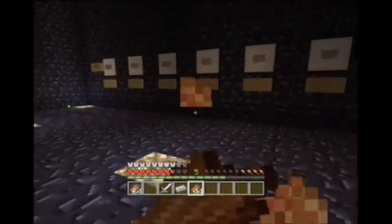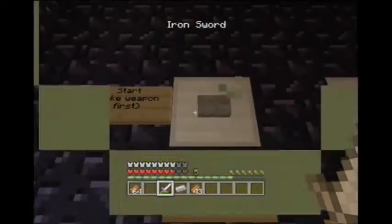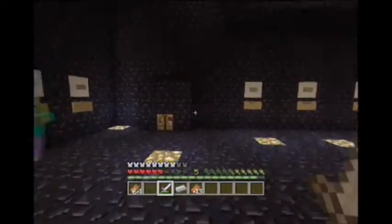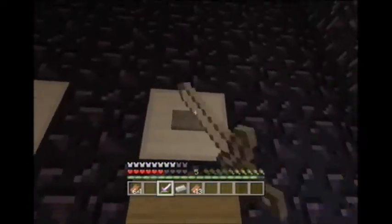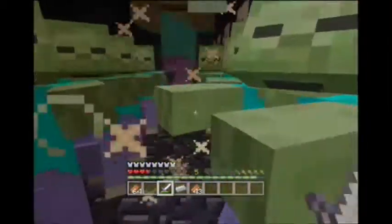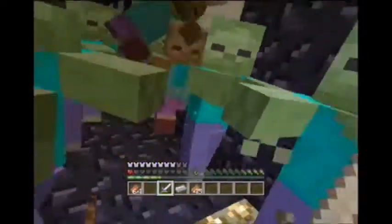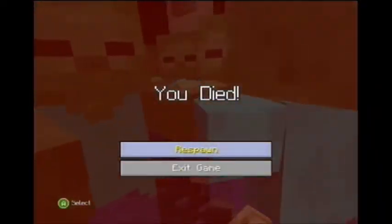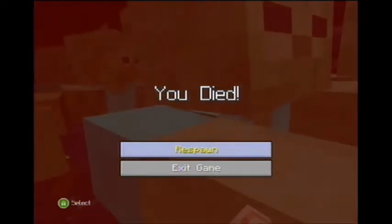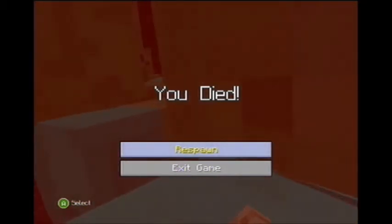I got Protection One. Then I decided to enchant my other sword — give it a little bit of upgrades. The other one's probably gonna break. I got Knockback One. That's good.